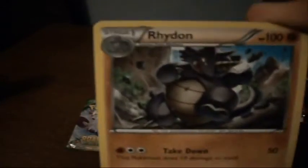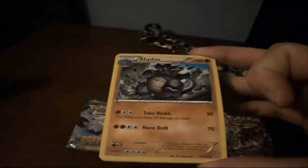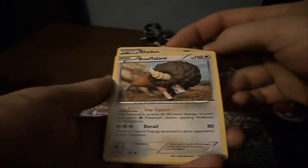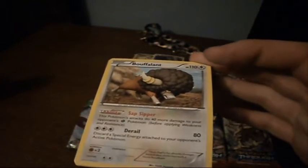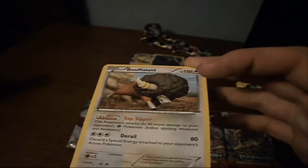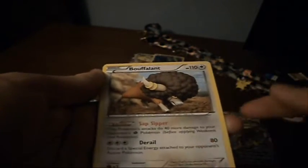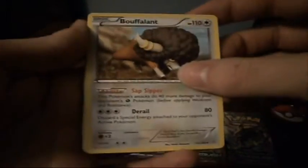We got a Rhydon — this Rhydon looks pretty cool. Take Down: this Pokemon does 10 damage to itself. And Horn Drill, 70 damage. Not too shabby. And a Bouffalant — this Pokemon's attacks do 40 more damage to your opponent's Grass Pokemon, and he's got Derail: discard a special energy attached to your opponent's active Pokemon. This guy actually seems pretty good — he could potentially be really nasty against Grass decks. Derail does 80 damage and only requires 3 energy. Seems pretty good.